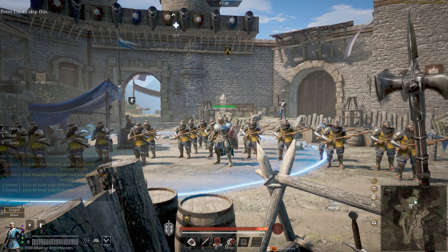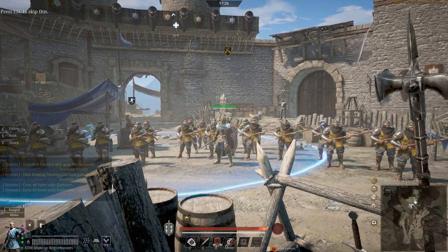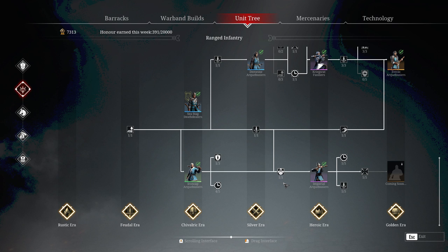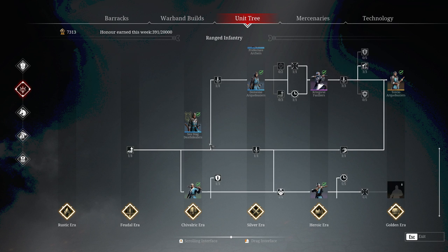Anyway, without further ado, let's go in and look at the abilities that the Ironcap arquebusiers have. So let's look at what makes the Ironcaps tick behind the scenes. First thing I want to show you is up here — if you hit U, the U key, go to Unit Tree, second tree down, you'll find the Ironcap arquebusiers just below all of these ones.